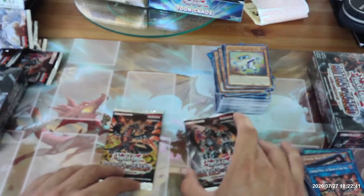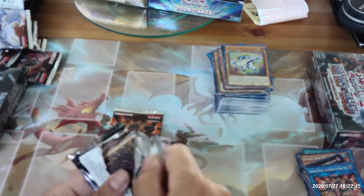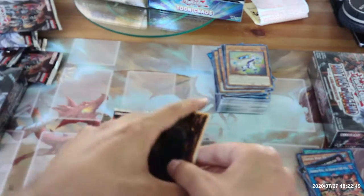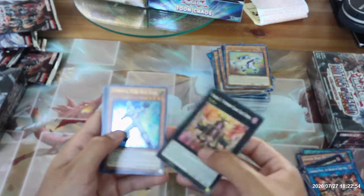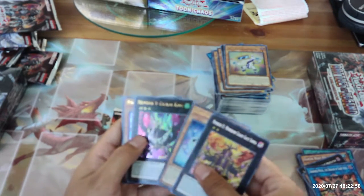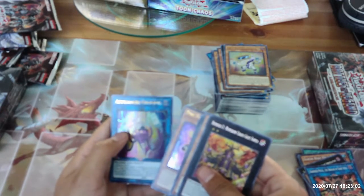Last two packs in the first box. Number C1 Numeron Chaos Gate Sunya, Elemental Hero Neos Alias, Number Three Cicada King, Fireflint Lady, and Appliancer Celtopus.